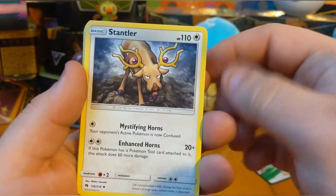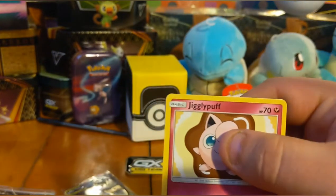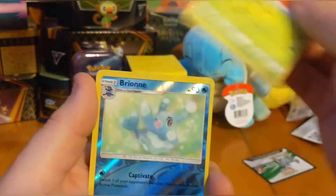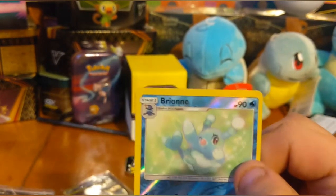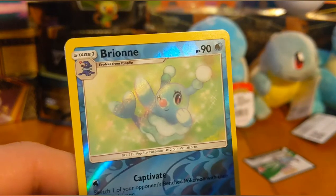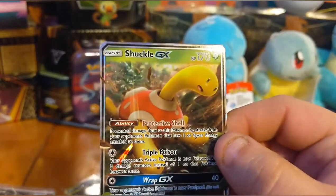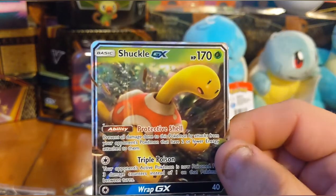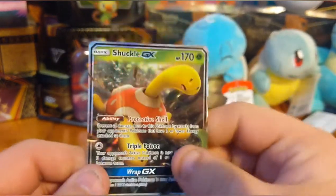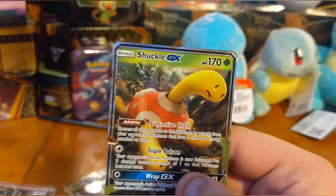Water, another fairy. Got Stantler, Morty, Carbink, Wurmple, Jigglypuff, Lombre, Meowth, Cubchoo, Tangela, and a Brindibear — I'm guessing Brindibear. And a Shuckle GX card! I'm surprised they made a Shuckle GX — especially Shuckle. I mean, he has like the most insane defense out of all the Pokemon, but I could be wrong. That is really cool looking. Centering looks pretty decent. I'm kind of surprised by that.